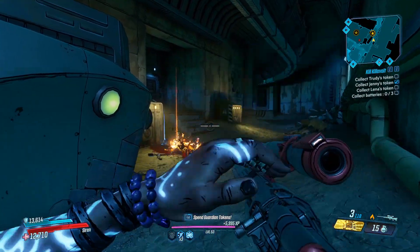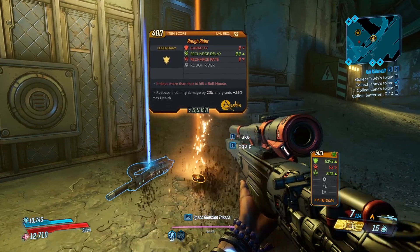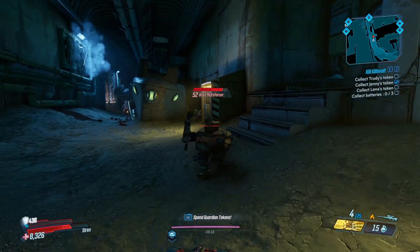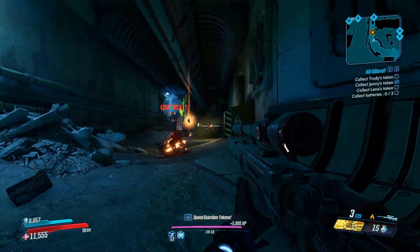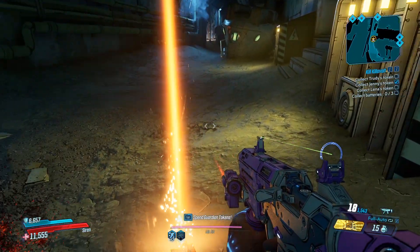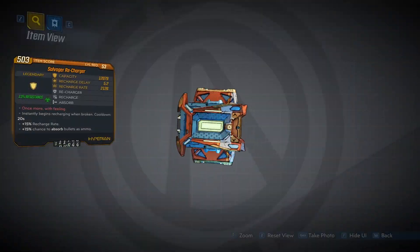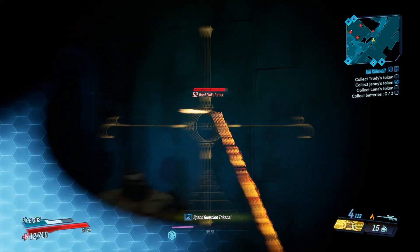So let's talk about drops. There are three total drops - two shields and one weapon you can get from Urist. The first of the two shields is the Rough Rider, the legendary ancient shield which is a damage reduction shield. It's a returning shield from Borderlands 2, it was unique before. The second shield drop is the Recharger, which is in my opinion a much better shield than the Rough Rider. If you're farming for shields definitely go after the Recharger, which is the legendary Hyperion shield - definitely a much better shield.